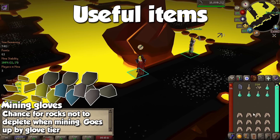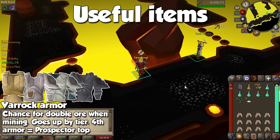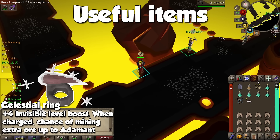Remember the Varrock Diary? The Varrock Armour has a 10% chance of granting 2 ores when mining a rock, going up according to its tier — from Iron all the way to Amethyst — and the Varrock Armour 4 also works as a Prospector Jacket. Last and definitely not least, the Celestial Ring is an item you may purchase with Stardust obtained from Fallen Stars, and it provides an invisible +4 Mining boost. If you charge it with Stardust, you have a 10% chance of mining an extra ore up to Adamantite, with some exceptions.